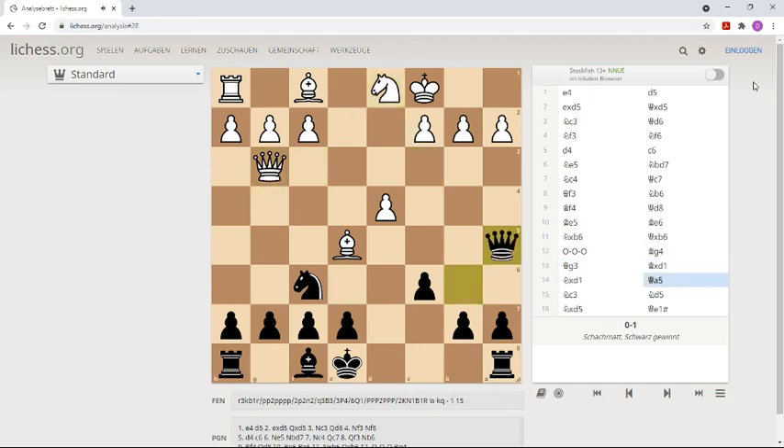I attack the pawn on e2 and he protects it with his knight. And now I thought, do I play knight e4 or knight d5 with the same trap. I played knight d5, and very funny — he took my knight. Maybe he thought he could give a check on c7 or something.